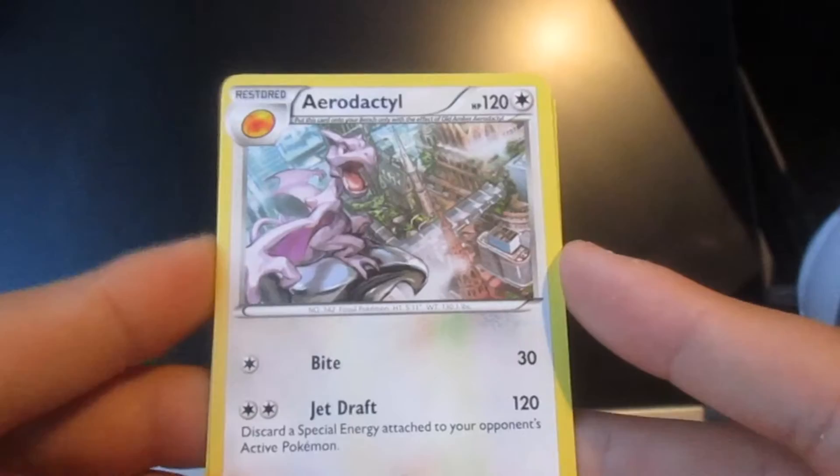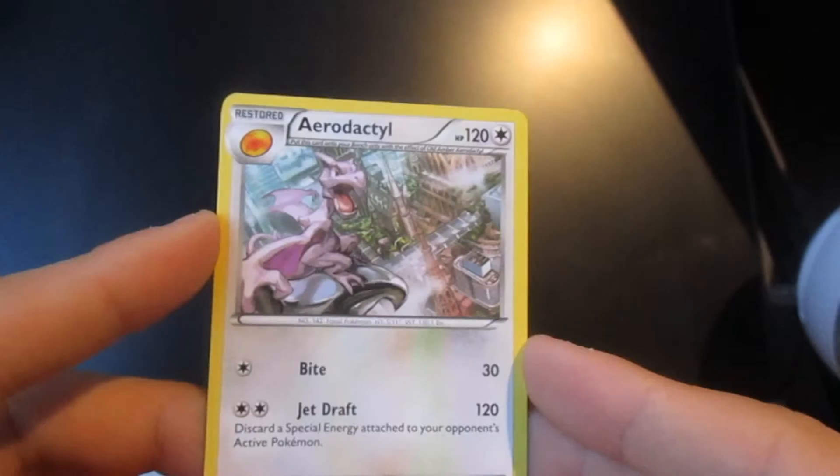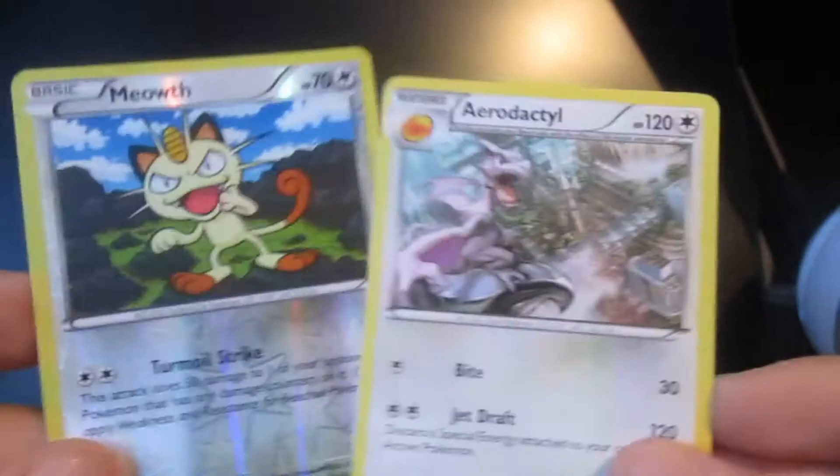Aerodactyl here — wow. I've never seen this card at all, I've never even seen this symbol up here. Obviously he comes from a fossil, but that is beautiful, I'm not going to lie. Very nice, hanging over there like some sort of strange gargoyle. It looks very small in that picture as well — a little strange.